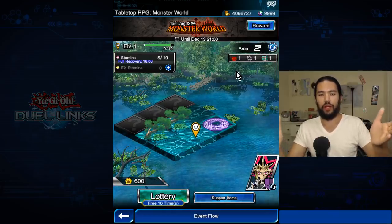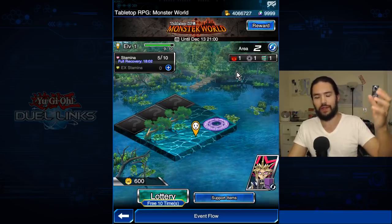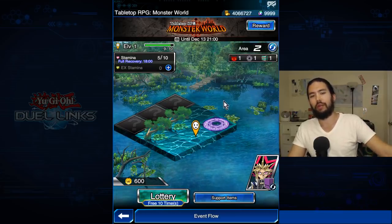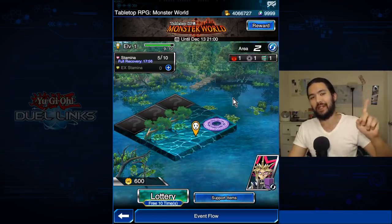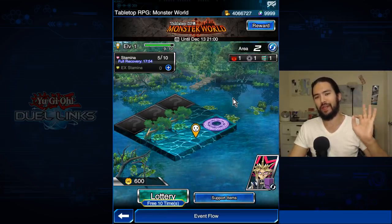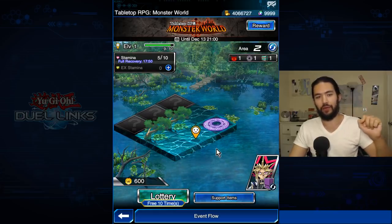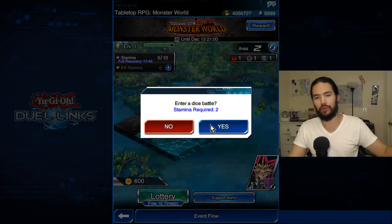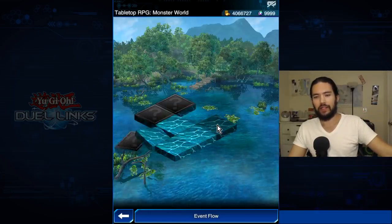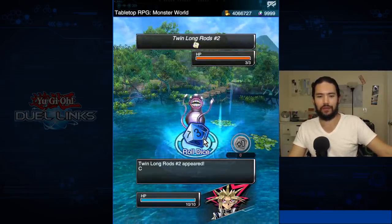So this bodes well for the future of some more story events in Duel Links. Let's drill into this tabletop RPG monster world that now has stakes, that now has a prince to be rescued. How do we rescue him? We navigate through the tabletop RPG monster world. You can click on the open squares and get into dice battles, which are pretty straightforward — you just roll the dice.